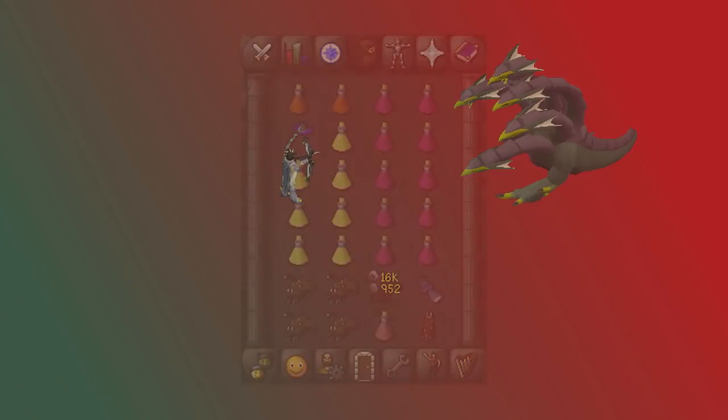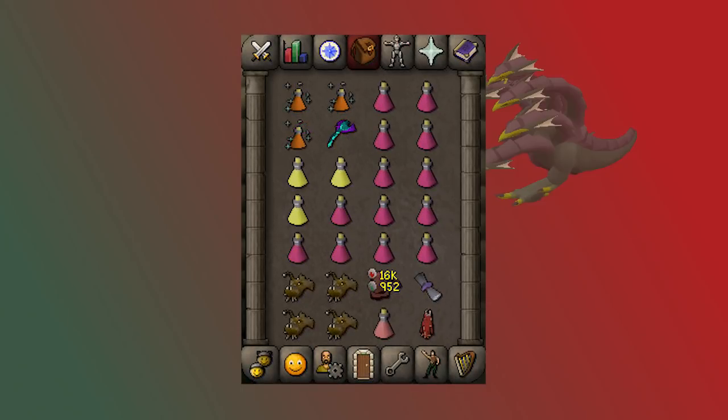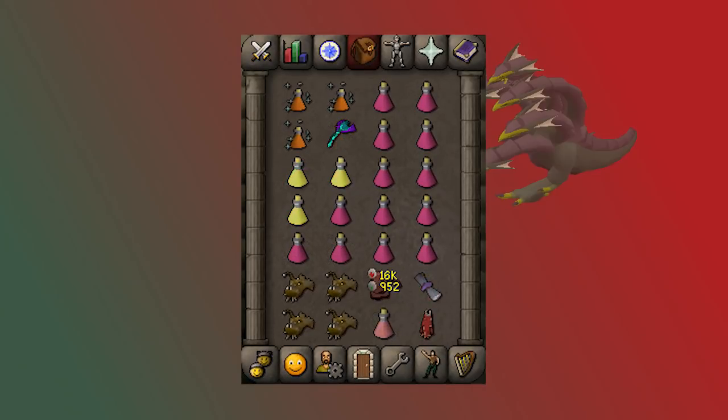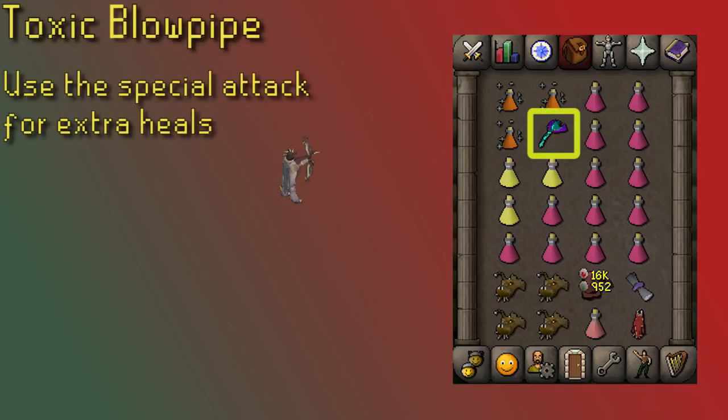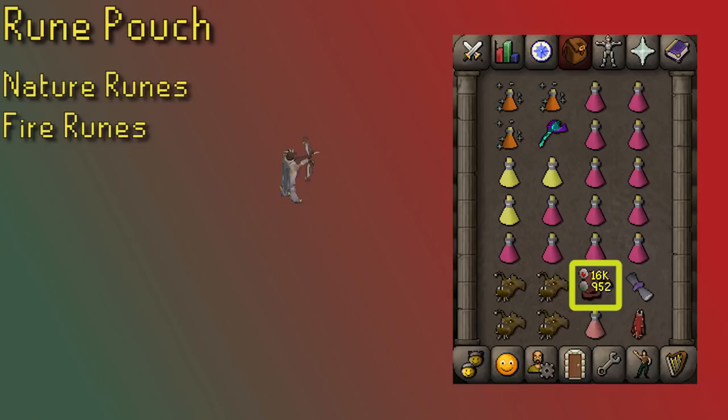Now for the inventory setup, starting with range. As you begin your Hydra grind, you'll find yourself taking more damage and needing more food, but the more comfortable you get with prayer, the less food or brews you'll need. If you're using a T-bow or a crossbow and you still own a Blowpipe, it's your spec weapon. The Sanfew Serum covers the fact that you can get poisoned, and it also acts as a super-restorer which is very helpful for prayer. The Rune Pouch has Alch runes in it since Hydra drops a ton of alchs.